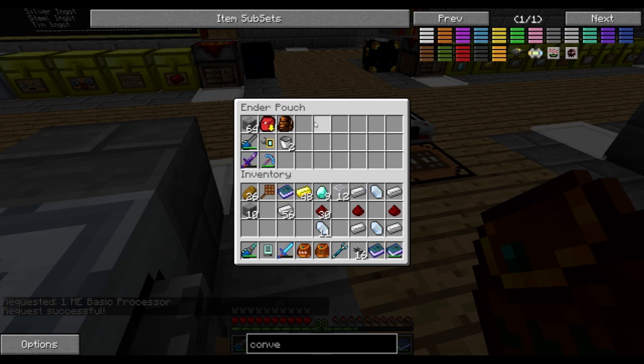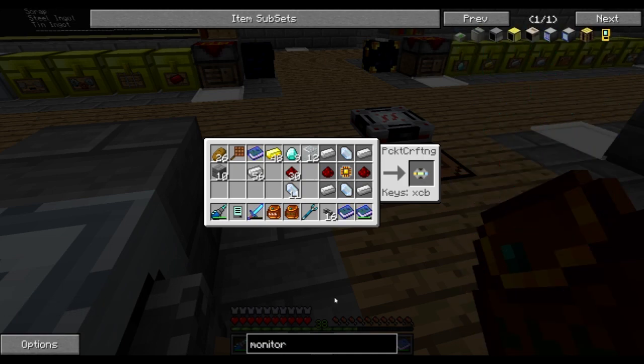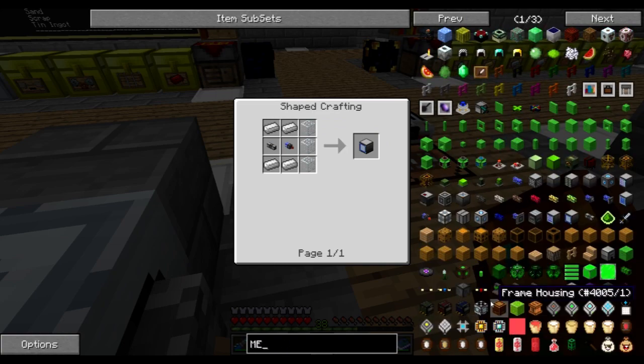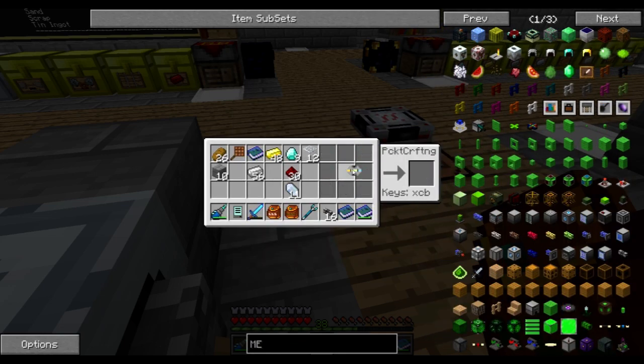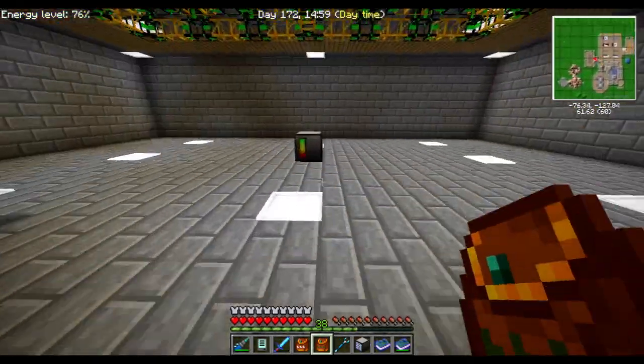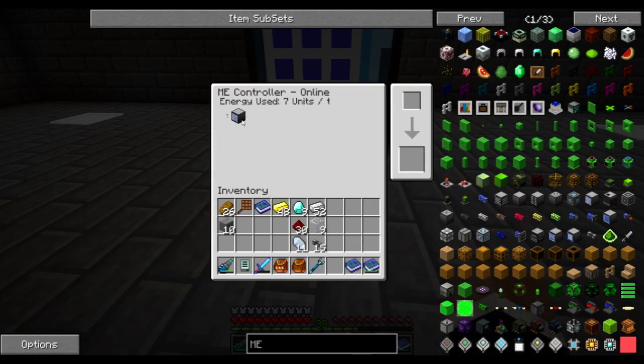It's not the storage monitor — it was the ME access terminal: conversion matrix, cable, and some glass. Access terminal — without this I can't see what's in my system. Does it work? Yes — it says it has one connected. That's good. We'll need a lot more of these cables.